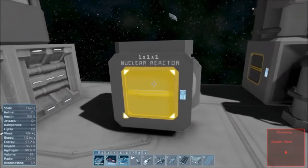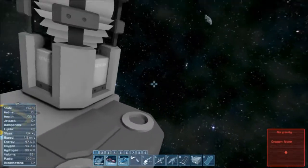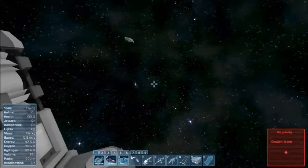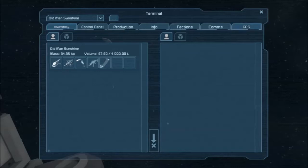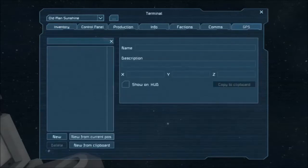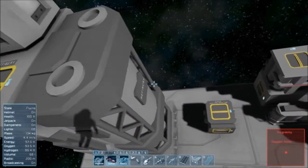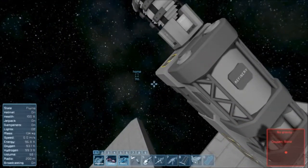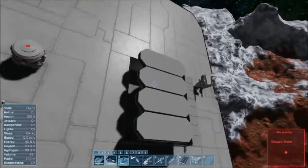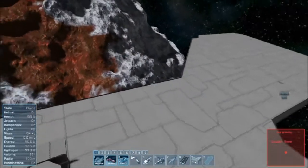One thing I forgot in my last video: when you turn off the nuclear reactor, the beacon up here is also powered down, which means you can't find your way home. So the first thing you're going to do is mark where home is. Press I to bring up inventory. The very last tab is GPS. New from current position — rename it 'Home.' Now if we move away a little bit, right here it says 'Home, seven meters.' We want to know where home is in case we need to leave the station without power.